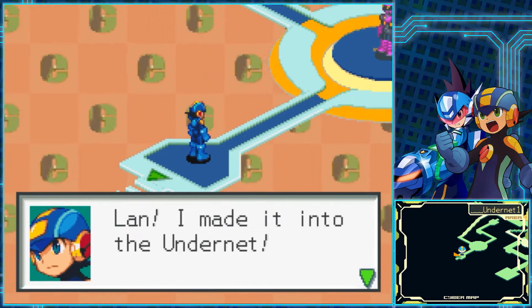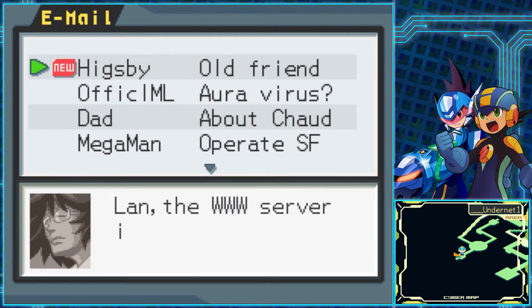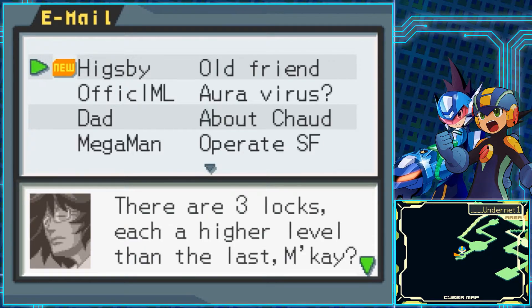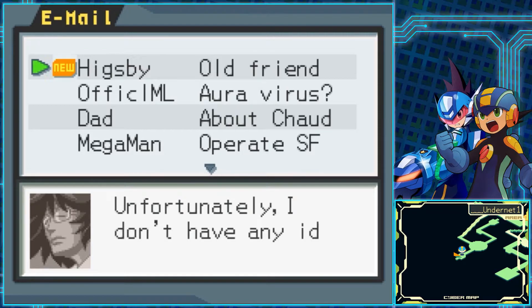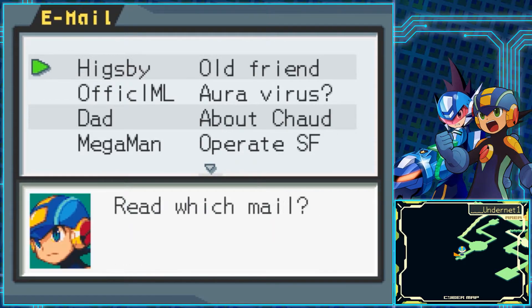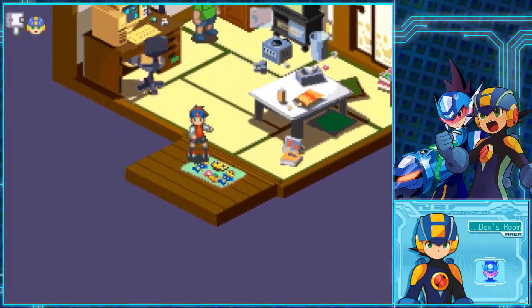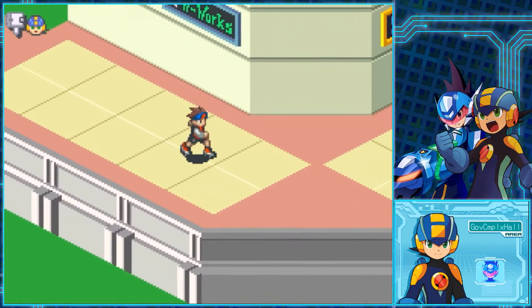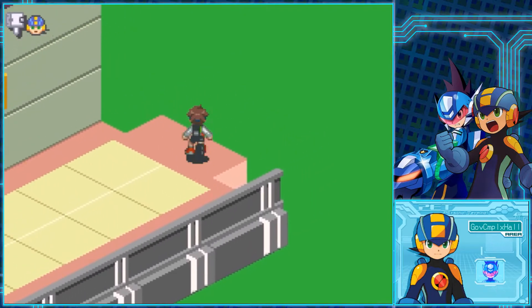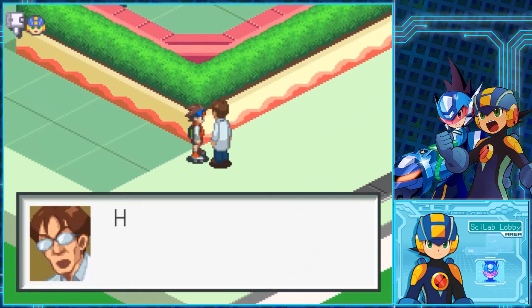Mega Man makes it into the Undernet and there's some mail: 'Lan, the World 3 server is hidden deep inside the Undernet. There are three locks, each a higher level than the last. Unfortunately, I don't have any idea how to open them. But one of my old World 3 friends is at the Psy Lab now — he regrets having worked for World 3 and might help you.' Essentially, Undernet 1 through 4 are a straight shot, and in order to progress through each area you need keys from World 3 members.